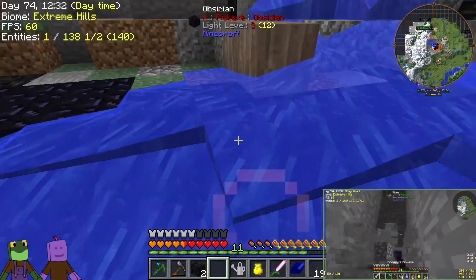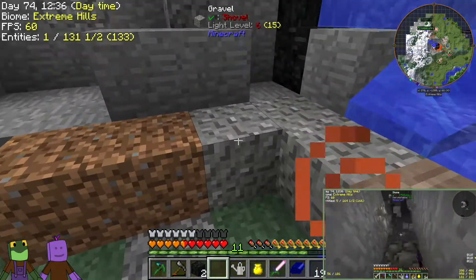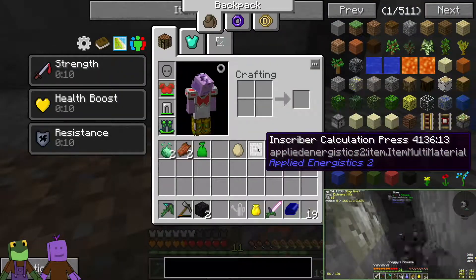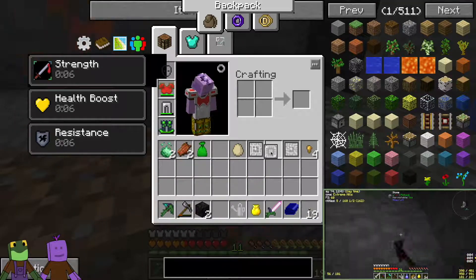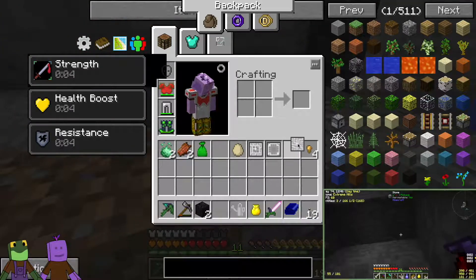I got the goodies out of the meteor. I got the Inscriber Calculation Press, the Inscriber Silicon Press, and the Engineer's Press.